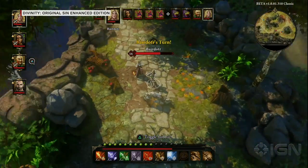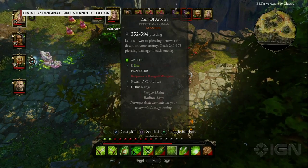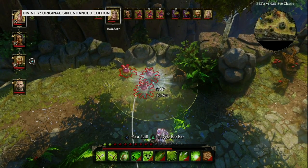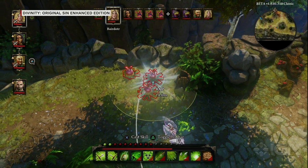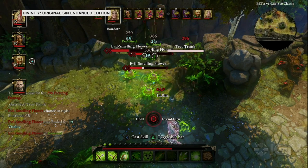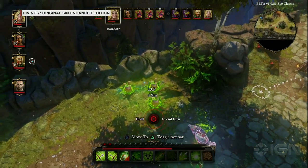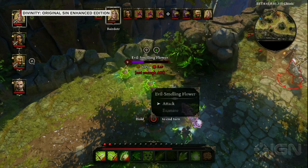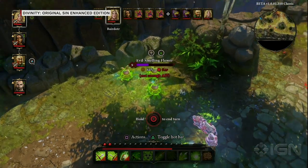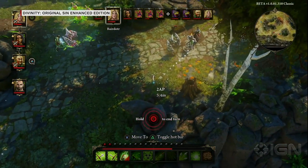Now it's the turn of my ranger — she's a bear daughter. She's going to use a master skill called Rain of Arrows. We revamped the entire skill system and introduced master skills, which you get in the mid-to-late game. They're very powerful and allow you to do lots of damage and crowd control. These guys are bleeding poison, so if I inspect them — inspecting is also new — I can see their poison resistance is 150%, meaning they're actually healing while standing in poison.